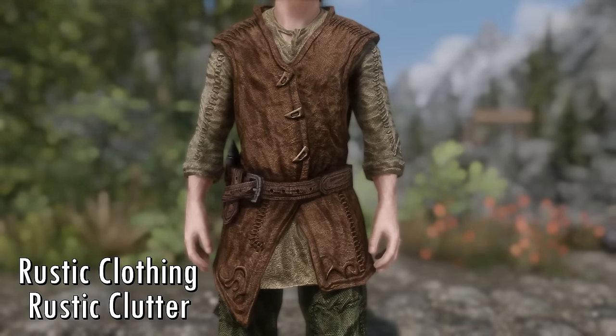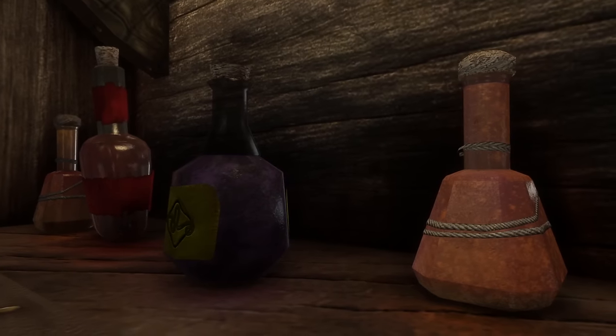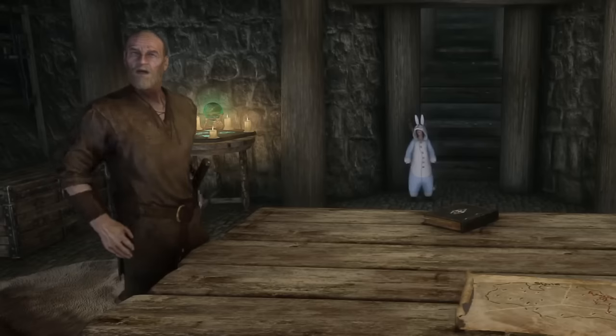Rustic Clutter, Clothing, and Potions all upgrade the textures of lots of common items in Skyrim, from tunics to potions to plates. Book Covers of Skyrim also improves the texture quality of books in the game. These really help the game feel that much more real.